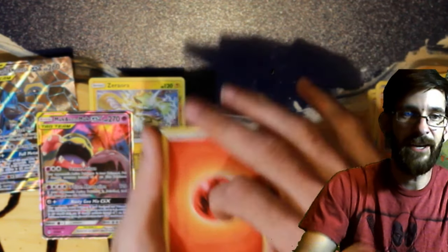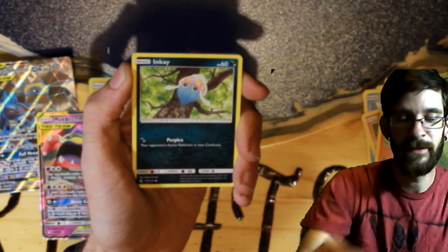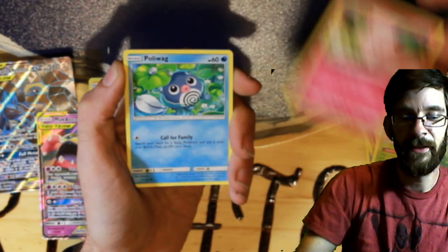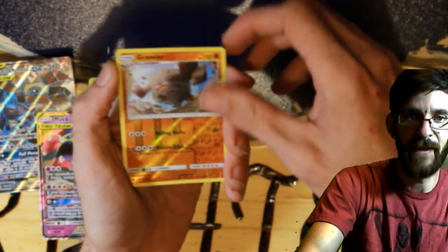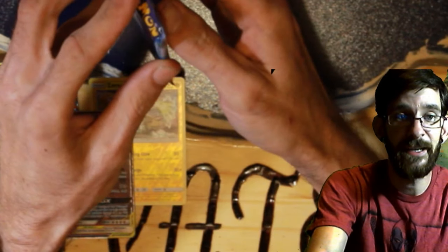We have a fire energy — Beast Bringer, Hitmontop, Gliscor, Gliscor, Inkay, Caterpie, Clefairy, Poliwag, Ekans, Graveler reverse — and a Quagsire non-holo rare. That's not rare — last pack magic, guys, let's get a pull, last pack magic!